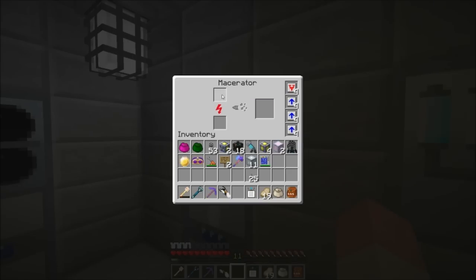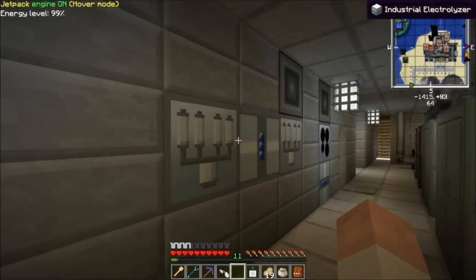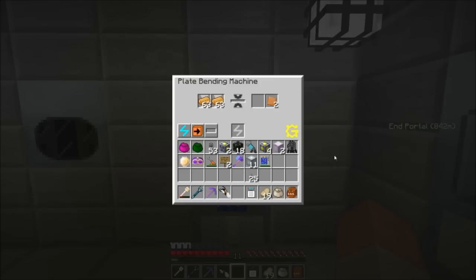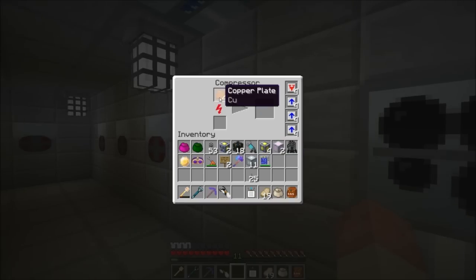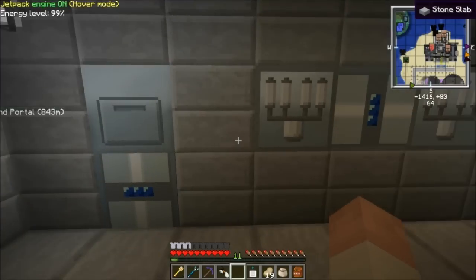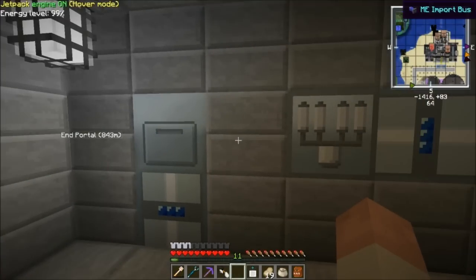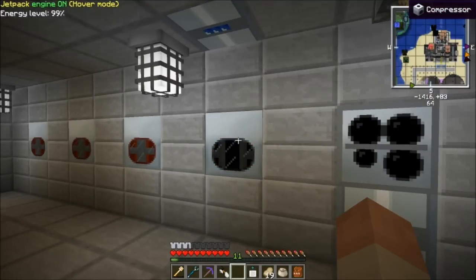This macerator — any ender pearls I get from my ender pearl farm immediately get sent into this, and then the dust comes out. I have it set to turn all the copper I have into copper plates, and this compressor will automatically take them and turn them into dense copper plates. I have these things do it automatically, constantly, non-stop, because the biggest choke point I found in making fusion reactor components is waiting on dense copper plates and beryllium cells.